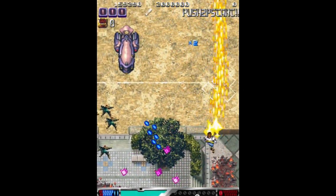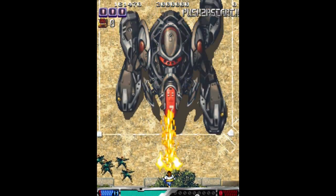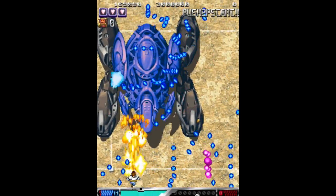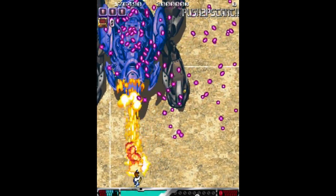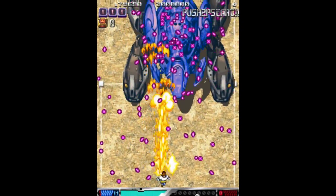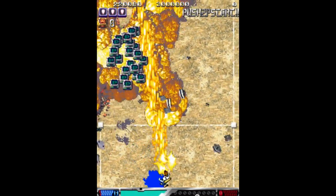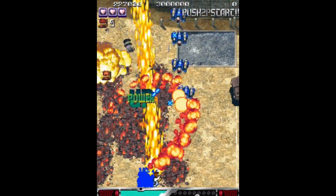The whole premise of this game is that you are psychic and you're using ESP powers — hence the name Esprade — to do everything, and you're fighting against a bunch of psychic warriors. Storyline generally isn't the biggest concern in games like this. Much like other shoot-'em-up games, if you hold down the fire button you move slower, which is good for precision dodging.